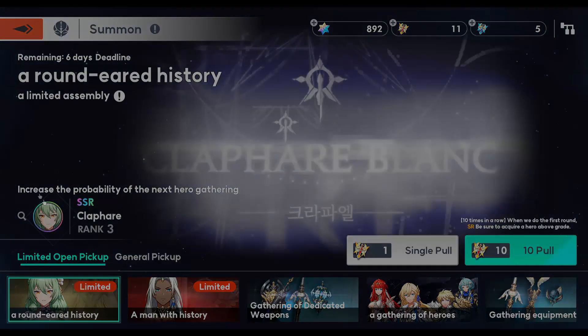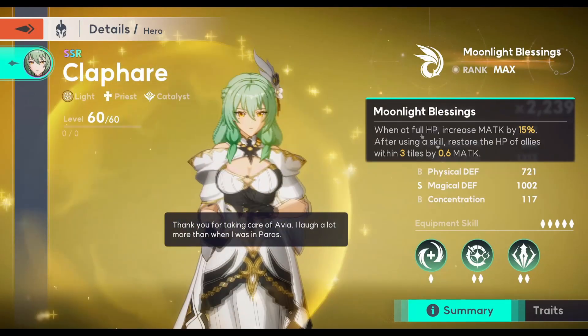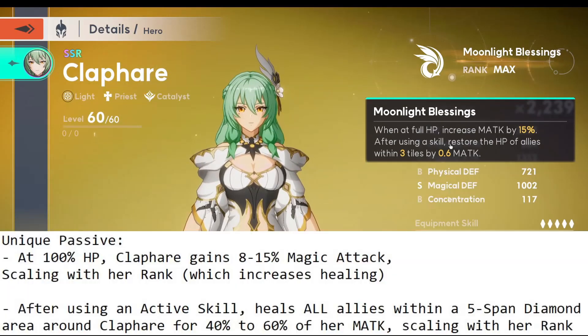Let's start off with Clefair. Why is Clefair a must summon? Let's start with the passive — it's extremely broken. Her unique passive is whenever she uses a healing skill, she restores the HP of all allies within three tiles — not just one or two, but all. That already sounds busted. When she's at full HP, she heals even more, and Booza increases her magic attack, which is what healing scales off of.